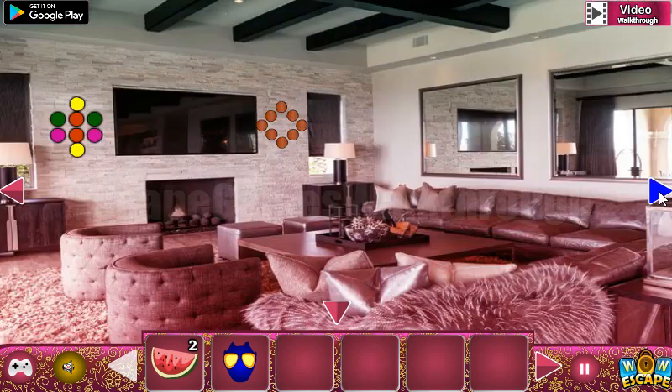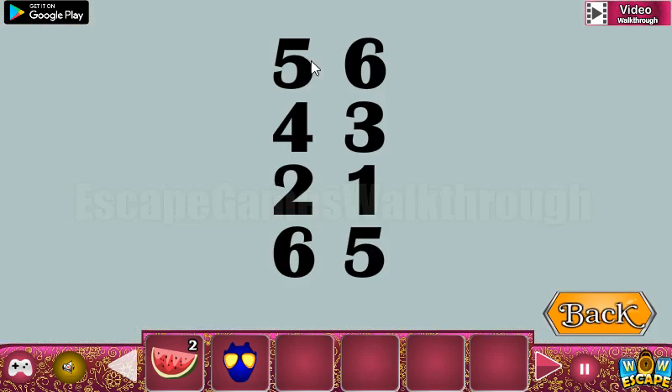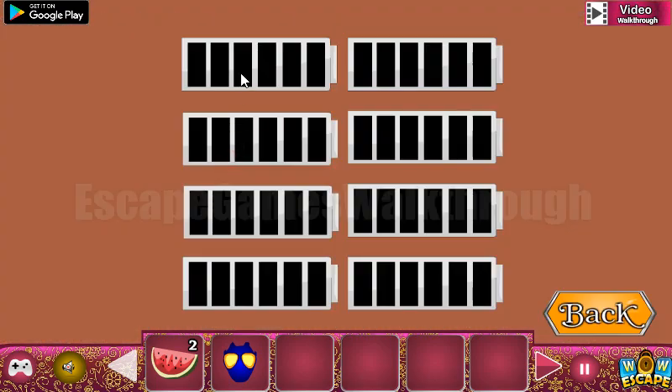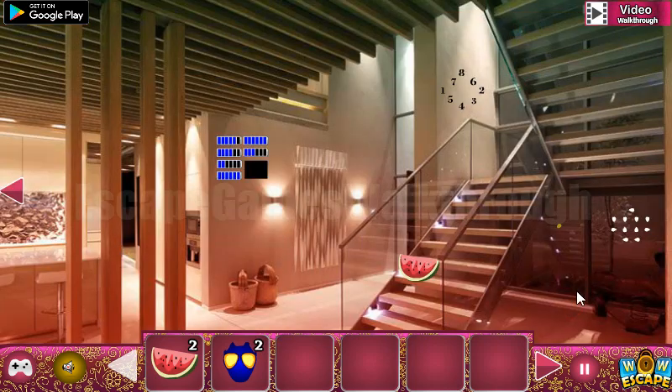Let's go to the right. Look at these numbers: five, six, four, three, two, one, six, five. This is the number of cells in the batteries — so five, six, four, three, two, one, six, and five. We've got another mask.